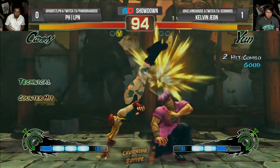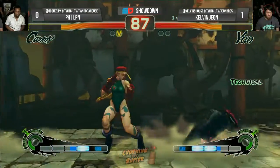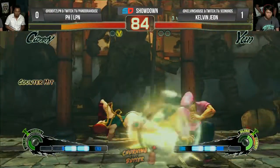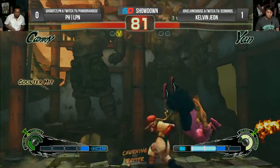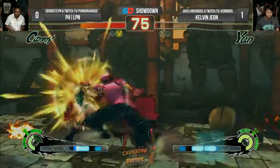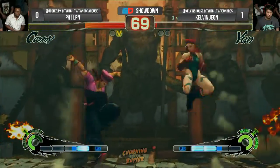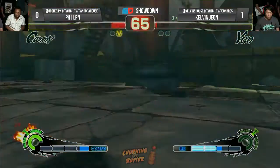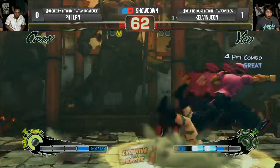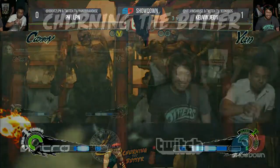Kelvin right back in there, LPN doing strange things — and that was actually a punish, Kelvin not on it. Great hit confirm from LPN — the hard reads! LPN just doing it! Uppercutting his way out of those meatys — the trade, and LPN takes it, tying it up, 1-1. Kelvin is smiling a little bit — they're both smiling. That was wacky. If you're a fan of Street Fighter, you gotta love that — Cammy does have one of those uppercuts where it hits behind.